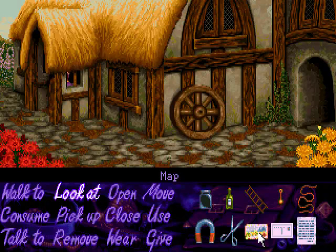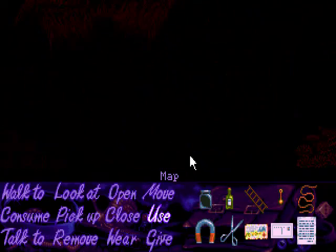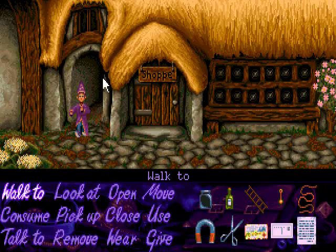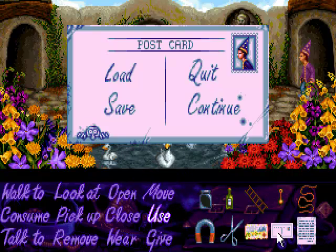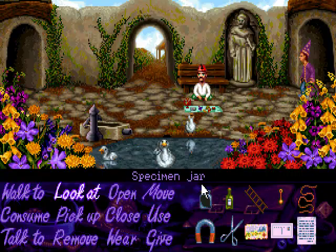We have three items which we start the game with. The map, which is basically a fast travel kind of thing — if we use it, it allows us to travel between different areas of the game, which is fantastically useful since there's quite a bit of backtracking. At the moment all we can do is go to the village. We've got the postcard, which basically allows us to save, load, continue and quit — we shall save here and call it LP1. And then we've got Calypso's note, which Simon read out at the end of the last one.